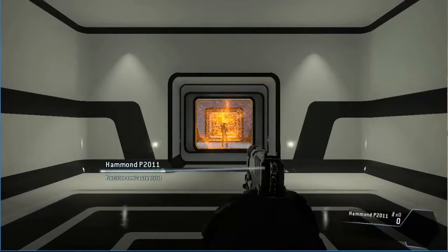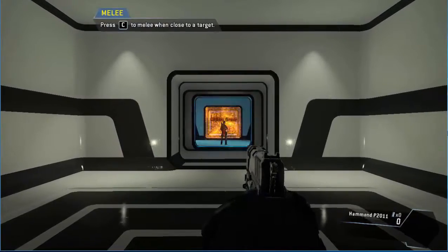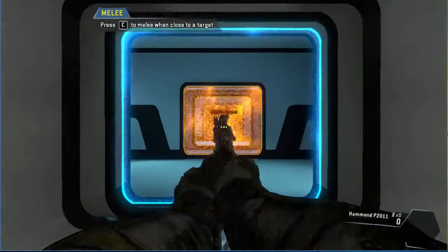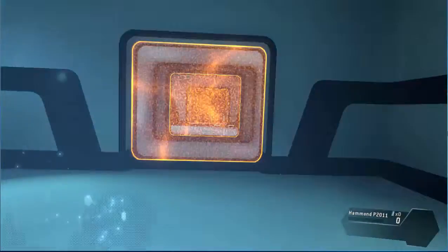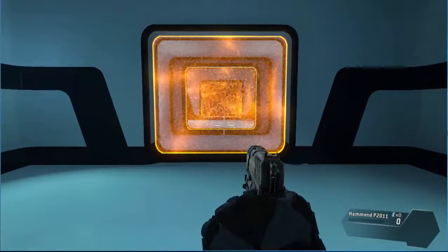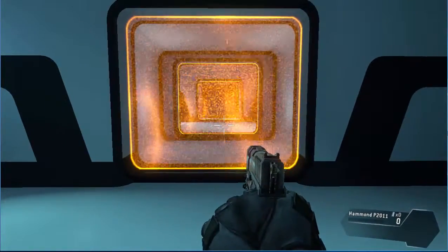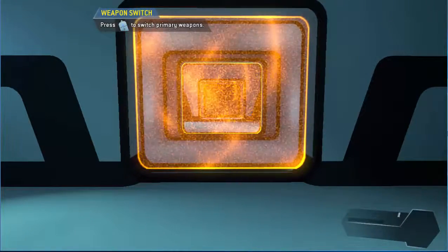"In close quarters situations, you can kill silently with a melee attack. Get close to the target to melee. If you melee an opponent from behind, you will perform an execution. Meleeing an enemy from the front can be faster but carries more risk of death." Yes, to continue please pull your weapon.